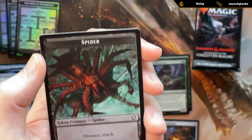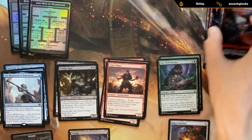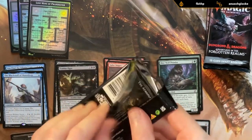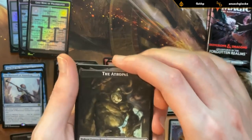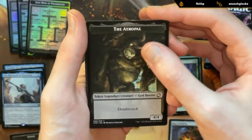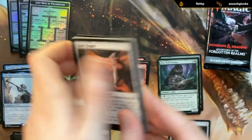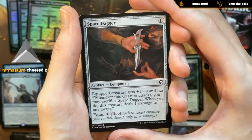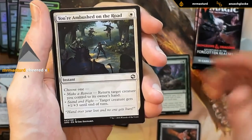And a spider token with menace and reach. Alright, pack number two. We've got another Atropal token — probably won't be needing the non-foil one. First card: Spare Dagger — not the best equipment but has a bit of synergy with deathtouch creatures. You're Ambushed on the Road — also pretty low-impact trick.